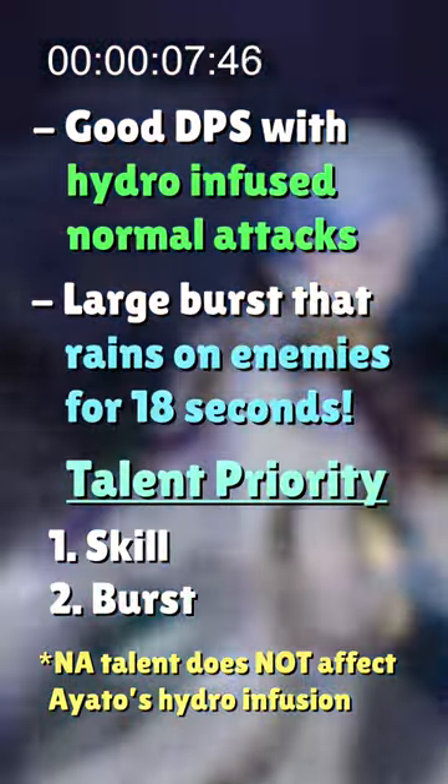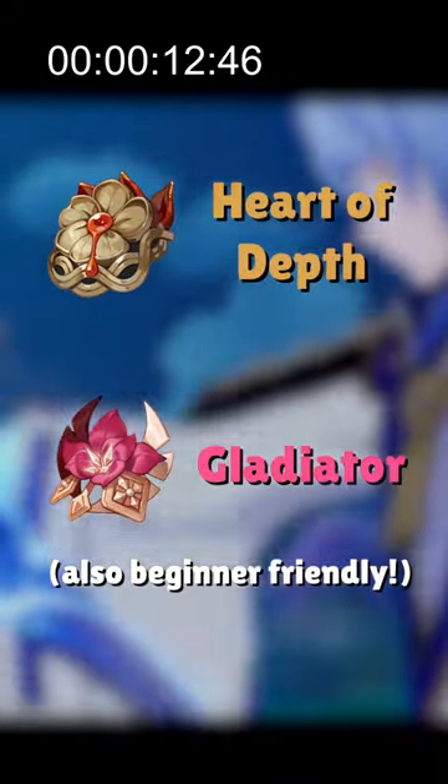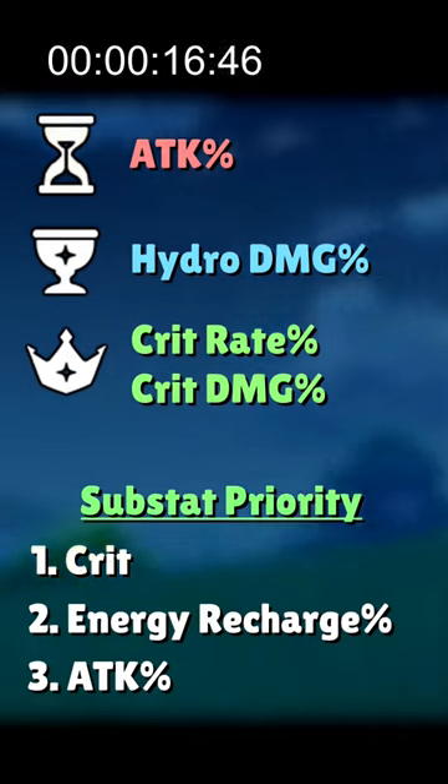As such, Ayato's best artifact set is the 4-set Heart of Depth for both normal attack damage and hydro damage bonus. Artifact stats are standard with ATK in the sands, hydro damage in the goblet, and crit in the circlet.